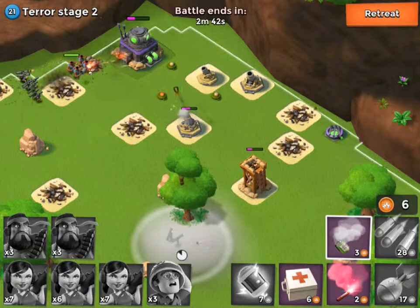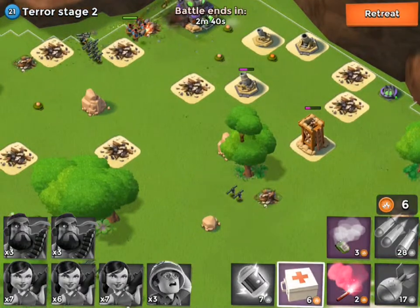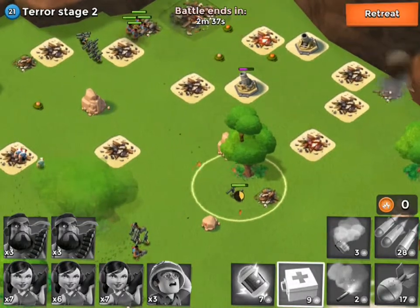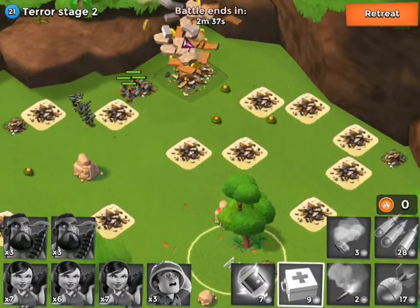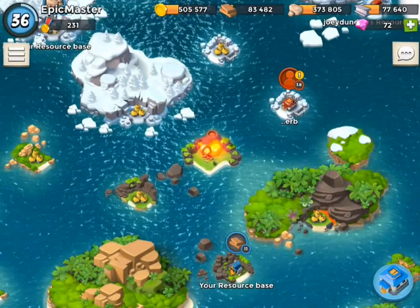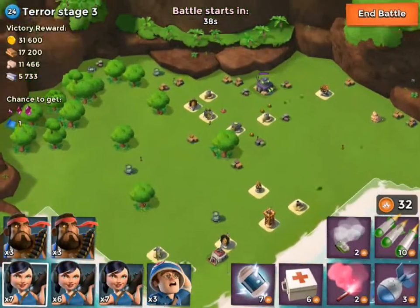We got that base taken down — really easy. It's smart to get rid of all the defenses first, so the HQ is lowered down a lot. Now we'll continue to take down this base.